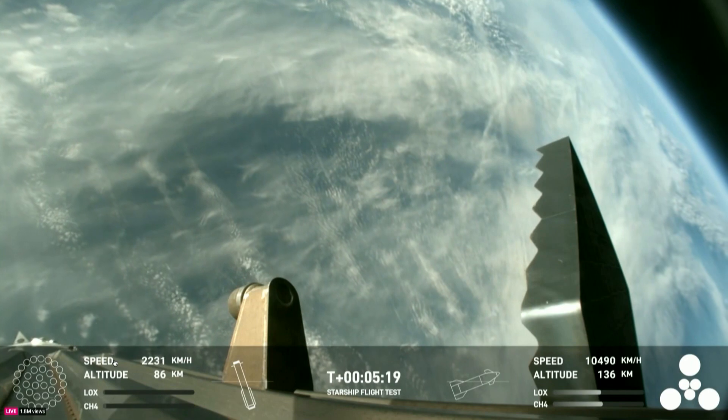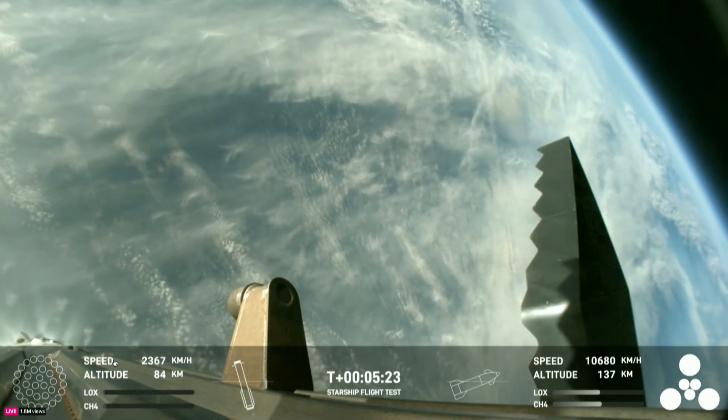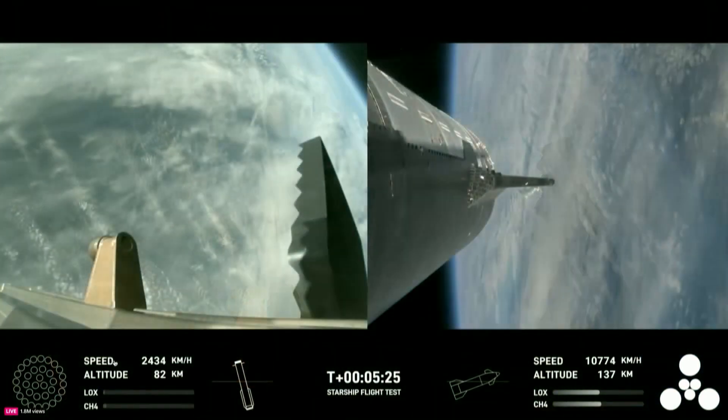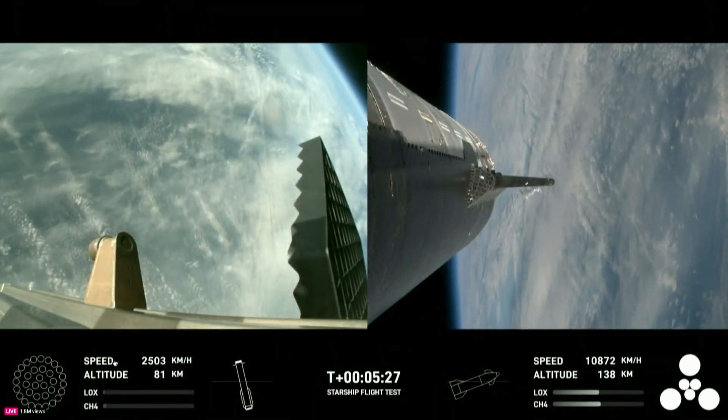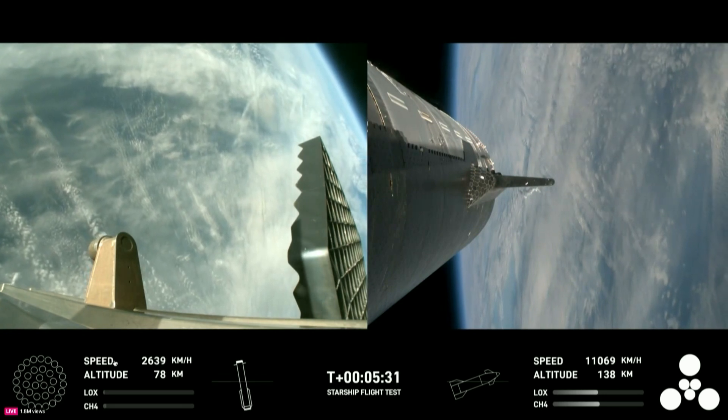Starship's second stage is still firing its engines, and as you heard, following planned flight path. The ship objectives: we're looking for hot staging — cruised right through that — we're looking to demonstrate controlled ascent as well as orbital insertion.